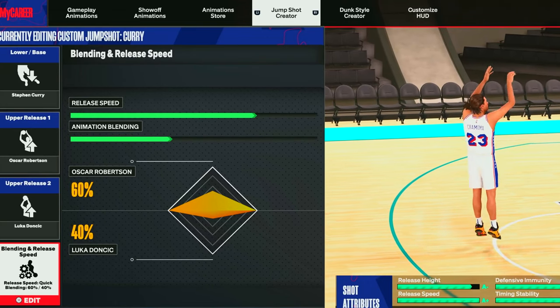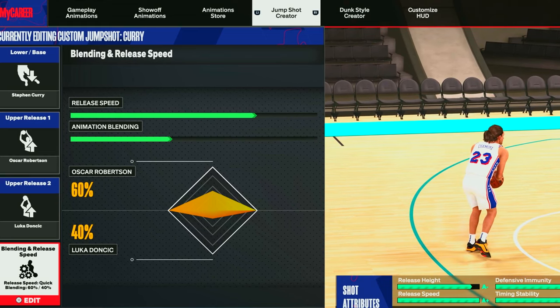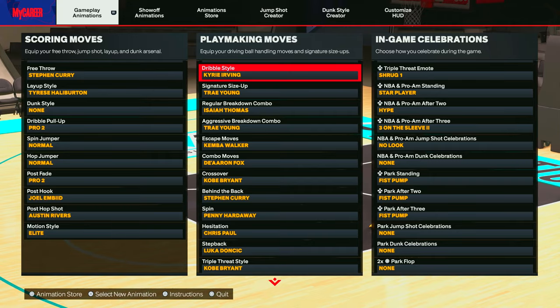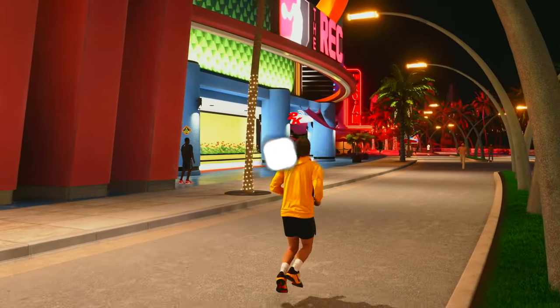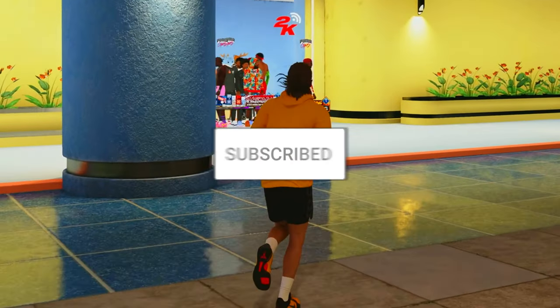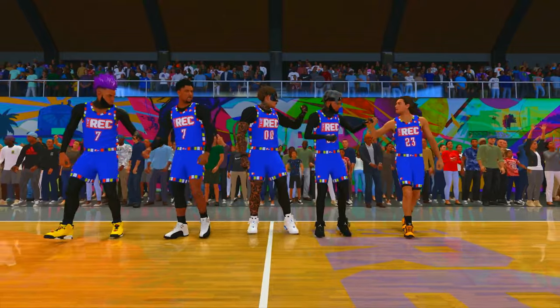For the jump shot I'm using, I'm testing a blend of Stephen Curry, Oscar Robertson, and Luka Doncic — 3-4 speed, 60-40 on push. For the drill moves, these are the six I'll be using. In the comments below, let me know: do you think Caitlyn Clark could actually compete in the NBA? If you haven't yet, make sure you like the video, subscribe, turn on notifications — and let's see if Caitlyn Clark can hold her own. The Caitlyn Clark masterclass. Let's go.